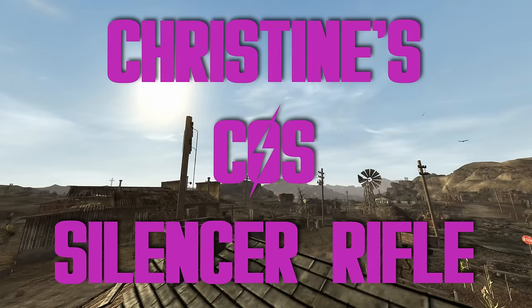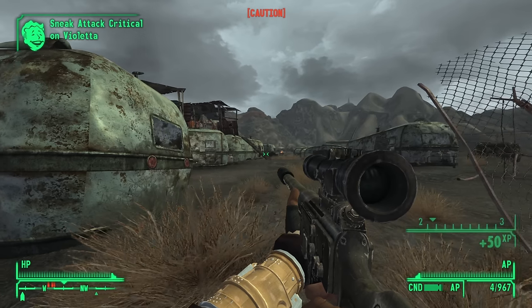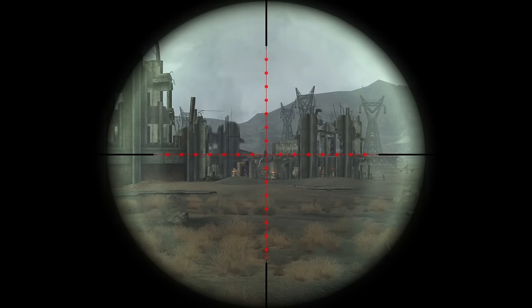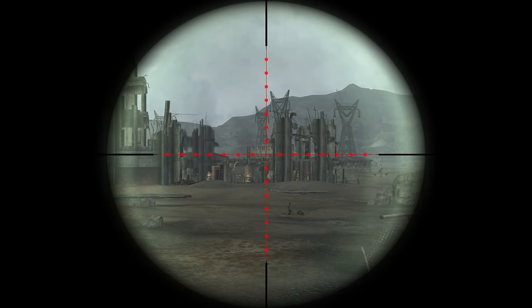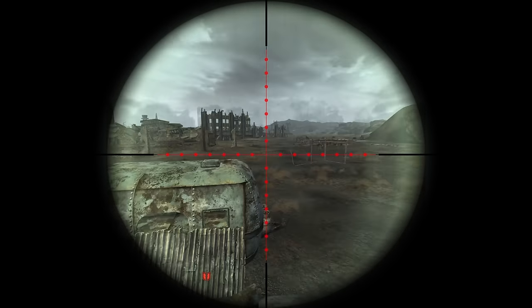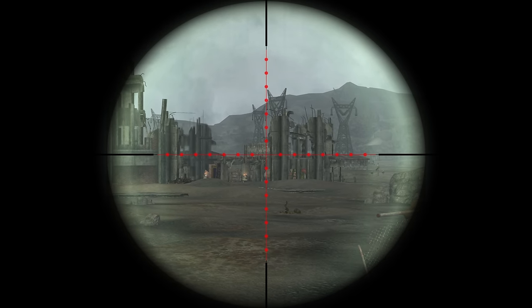Christine's COS Silencer Rifle — the strongest silenced .308 in the game. This is an outstanding weapon that belongs to the bald, beautiful Christine from Dead Money. Across the board: outstanding stats, a built-in silencer for stealth murking, and oodles and oodles of crit damage. A lot of people are hesitant to start Dead Money because of the commitment to staying in the DLC for its entirety, but I'd argue that this weapon is worth rushing Dead Money for. I tend to do Lonesome Road for the Fist of Rawr, then Dead Money, then Honest Hearts for all the sweet guns, and top it off with Old World Blues. Christine and the Circle of Steel — this weapon really is the total package and it's best in class. This is the greatest sniper rifle in New Vegas.